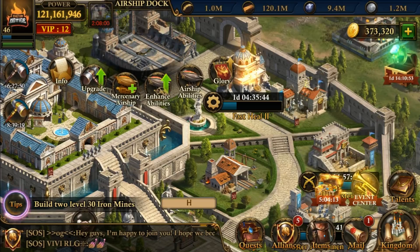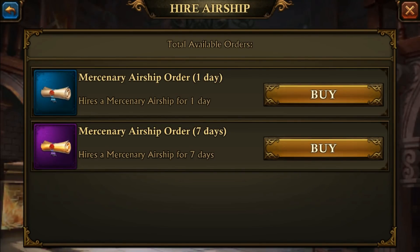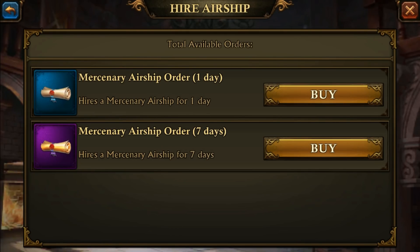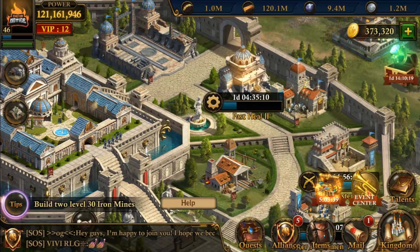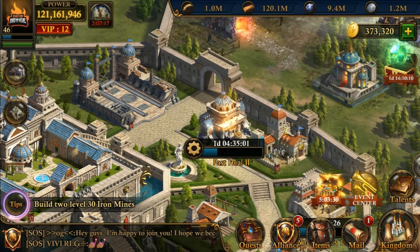We got the mercenary airship — it's expensive as hell. For one day it's $20, for seven days it's $100, and that's just one airship. If you want four, it's going to cost you $400 a week. I will be purchasing this for kingdom versus kingdom, because if you're holding the tower or a palace you can't attack with your airship, so it makes a major difference. I will not be using it to farm with — it'd be nice, but not at that price.